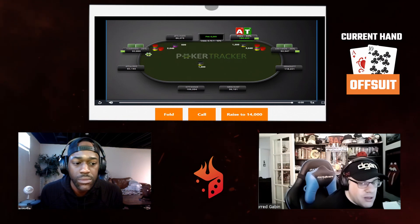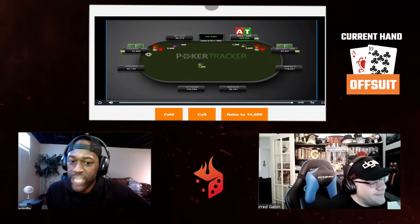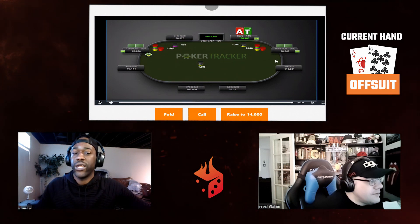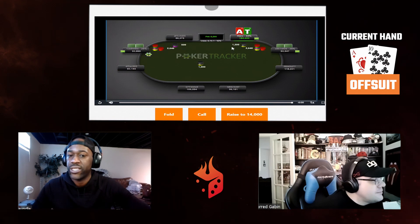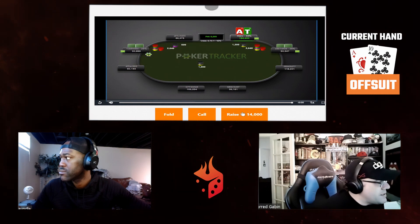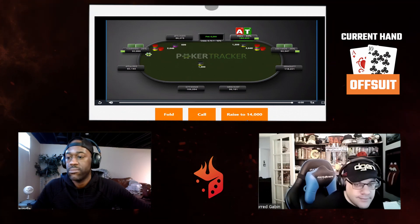Those early position opens lean us toward flats. I think at this stack depth we probably just go with the more strong linear range — maybe flat this and squeeze ace-queen, ace-jack suited and stuff like that. We don't want to bloat it here. He's going to have a strong opening range, maybe 15-16 hands, and trying to squeeze with ace-ten offsuit — I'm good. It's a call all the way until 40 big blinds, at which point it becomes a squeeze.